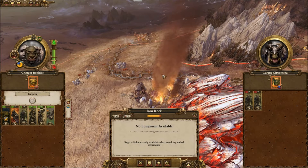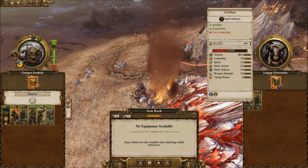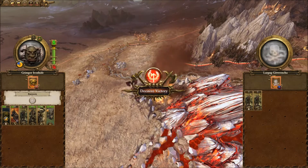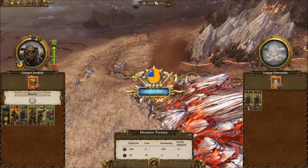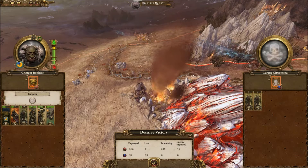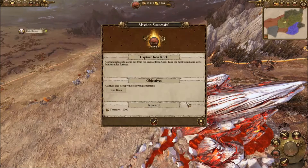Welcome back to part three of Total War Warhammer. When we left off we were just about to assault Iron Rock. There's literally two goblins, so we're going to auto-resolve the battle. It's a decisive victory. I know everybody's going to say you waited a whole other part just to do an auto resolve, but the last episode was like half an hour long and I was aiming for 20 minutes. We lost absolutely no one, which is pretty huge.